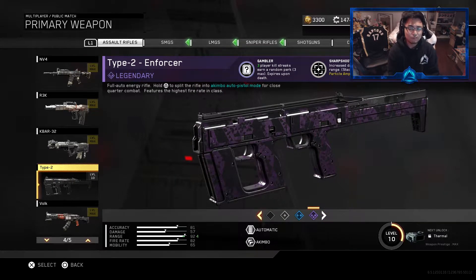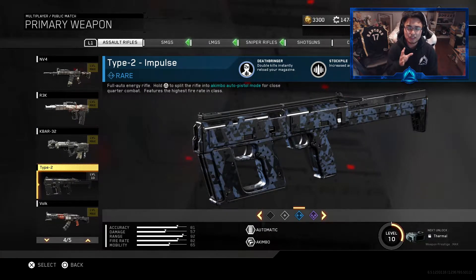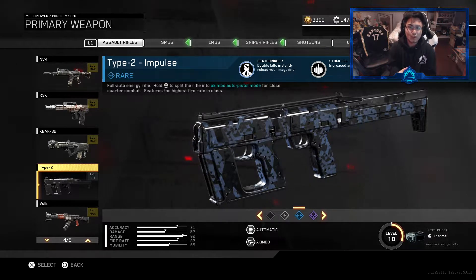We're going to go with the Type 2 Enforcer. Now I was going to go with the Type 2 Impulse, but this weapon, as everybody knows by now, you can make it into an akimbo assault rifle pistol type of thing. This is very good for getting double kills and everything like that. The Impulse has the Deathbringer perk - double kills instantly reload your mag, which means if I get double kills I don't even have to stop shooting. It also has increased ammo. However, this weapon isn't leveled up all the way and I don't have Laser Sight on there, which is very unfortunate.